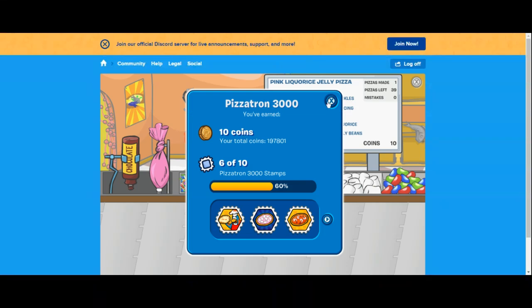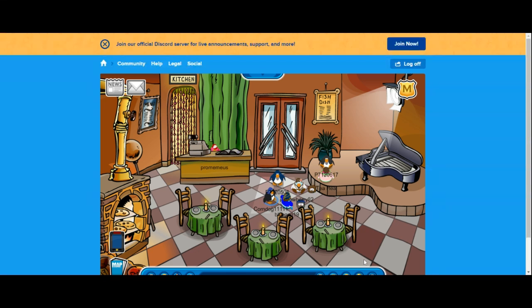I don't even know how I stumbled upon it, but I'm so glad I did. Now I can buy basically everything. I can buy a whole igloo. This glitch is crazy. 10 coins! It was just crazy.